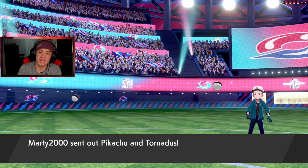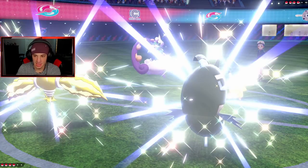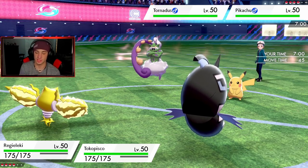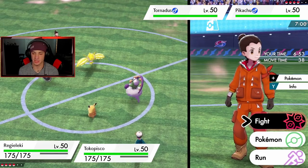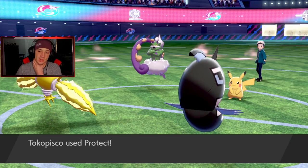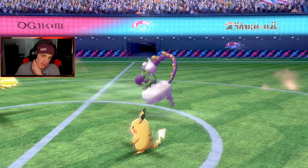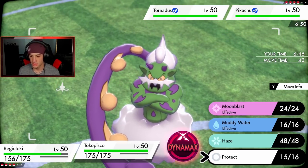He leads Pikachu and Tornadus. I cannot swap into my Regieleki here. I could protect and drop an Electroweb to slow things down — that could be really good. Actually, I think that could be Lightning Rod on Pikachu, so I'm just going to set up a Light Screen and Protect. Oh, he doubled up — what a play. Okay, so Tailwind is up, I'm 100% scared of that Pikachu. Got to get off this Light Screen again, might just swap to Metagross.